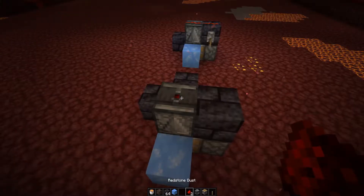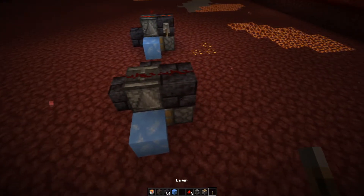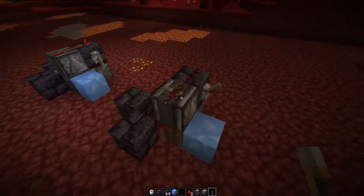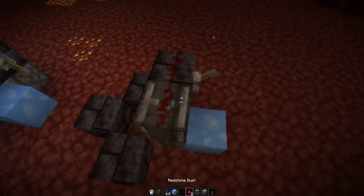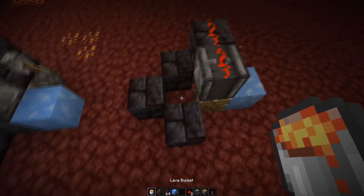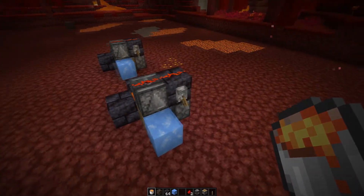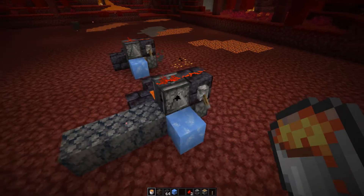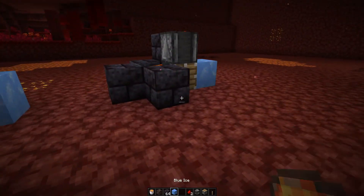For the rest of the build, we're going to put a piston right here. We'll place a temporary block here, then put an observer facing downwards to break the temporary block. We're going to put a block right above the piston and put two redstone right here — it should look like a line. Then we'll put a lever here and leave it in that position.